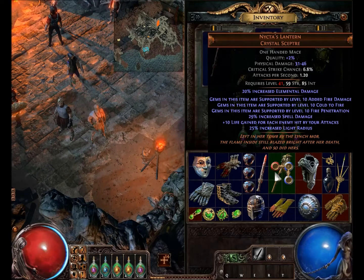20% increased elemental damage — that's the implicit mod for the Crystal Scepter. Gems in this item are supported by level 10 added fire damage, level 10 cold to fire, and level 10 fire penetration. 29% increased spell damage, plus 10 life gained for each enemy hit by your attacks. 25% increased light radius.